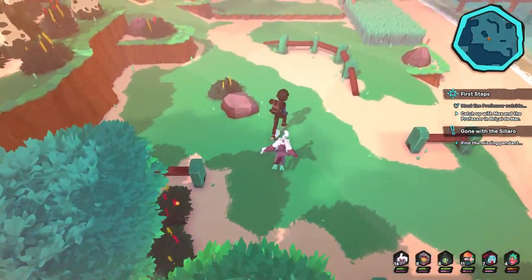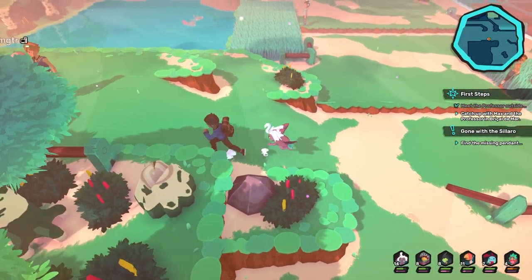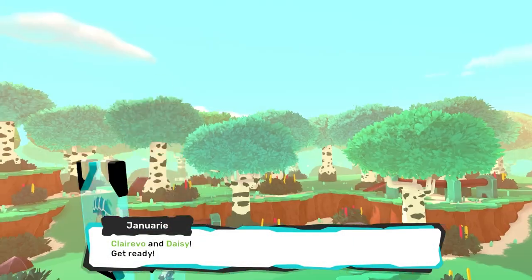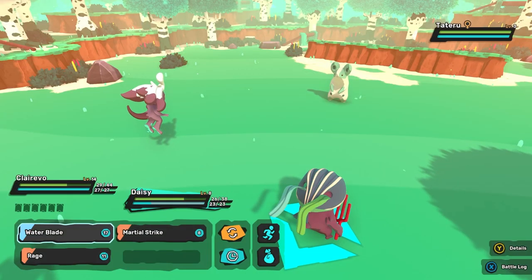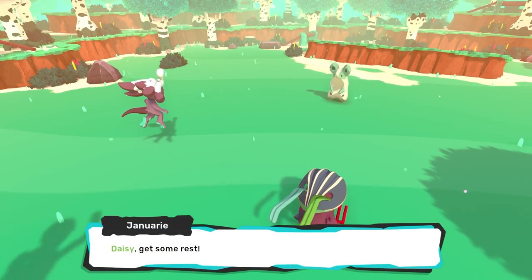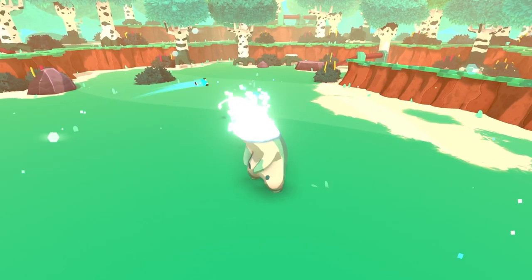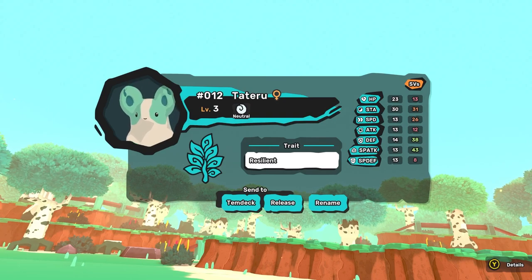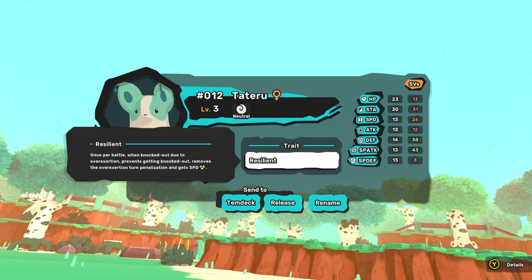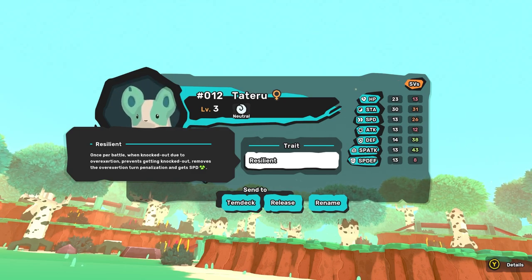We have our Temtem squad — our roster is filled up. This is not our final roster. Oh, a Totero! I actually really like this Temtem. We gotta be careful here — we're gonna do foot to mouth, then wait, because sometimes Clairvaux doesn't know her own strength. Let's go ahead and throw the Temtem card at it. Nice, we got it on our first try! It has Resilient — once per battle when knocked out due to overexertion, prevents getting knocked out, removes the overexertion turn penalization, and gets a speed increase.